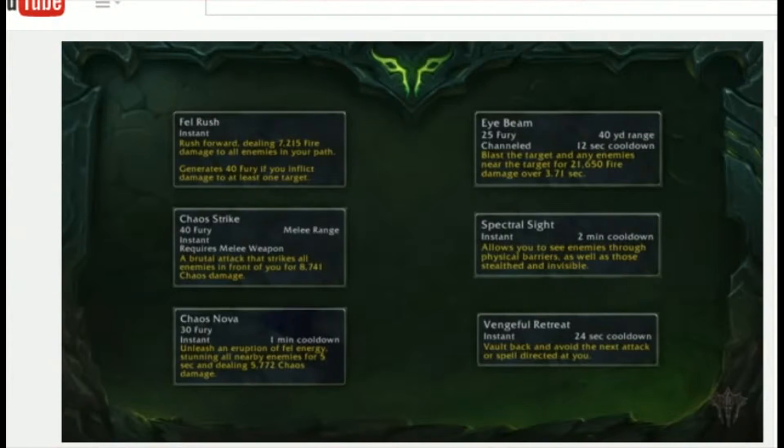Here are a couple of abilities unique to Demon Hunters. The first one is Fel Rush, where you rush forward dealing a bunch of damage to anybody in your path, generates Fury — Demonic Fury — which is your resource. As you use some abilities, they build up Demonic Fury, and other abilities cost Demonic Fury. Fel Rush also has the interesting characteristic of having multiple charges, so you can charge multiple times in battle. We also have Chaos Strike, a pretty basic Demonic Fury spender to do a bunch of damage to everybody in front of you.